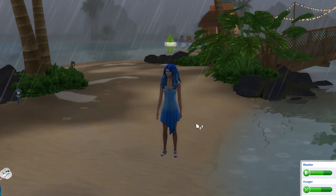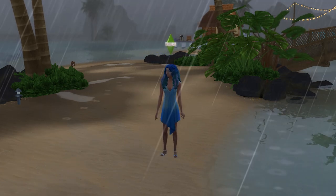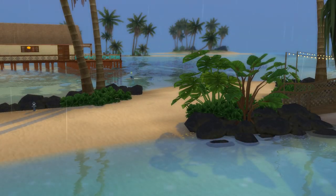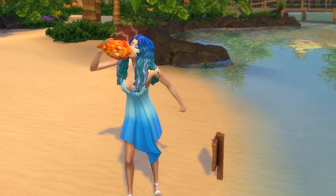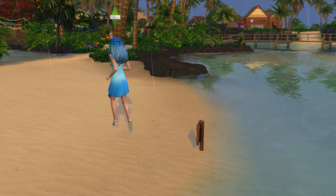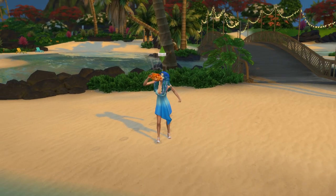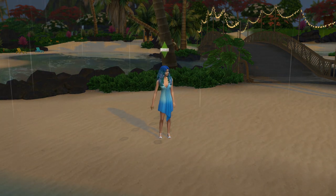If you have the Seasons expansion pack installed, mermaids gain extra powers in the ability to control the weather, and each of these requires 75 hydration. Call Clear Skies will see the sunshine come out and a beautiful day appear. Call Thunderstorm will see a devastating thunderstorm hit Sulani — thunderstorms leave sims outside with a tense plus 3 moodlet and they'll often instinctively run inside. Finally, you can call a Rainstorm, which causes a thunder-free downpour — the middle ground between Clear Skies and the Thunderstorm.